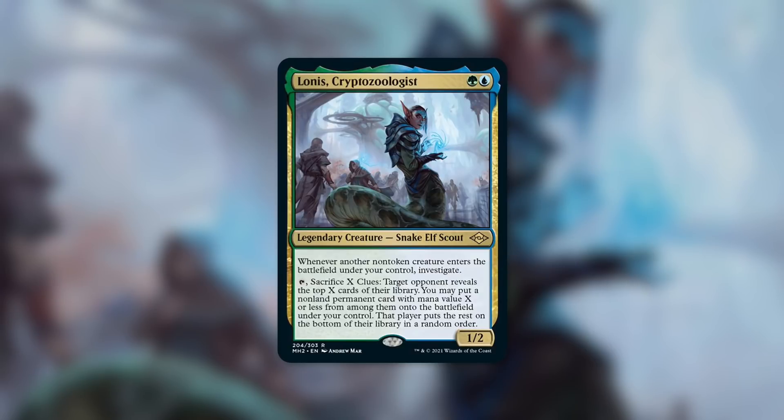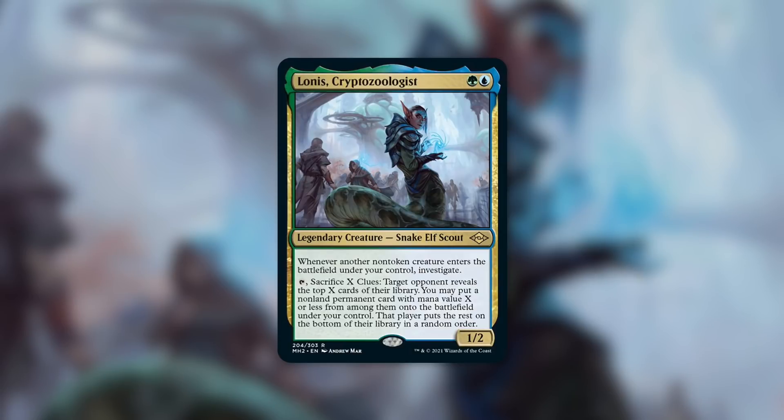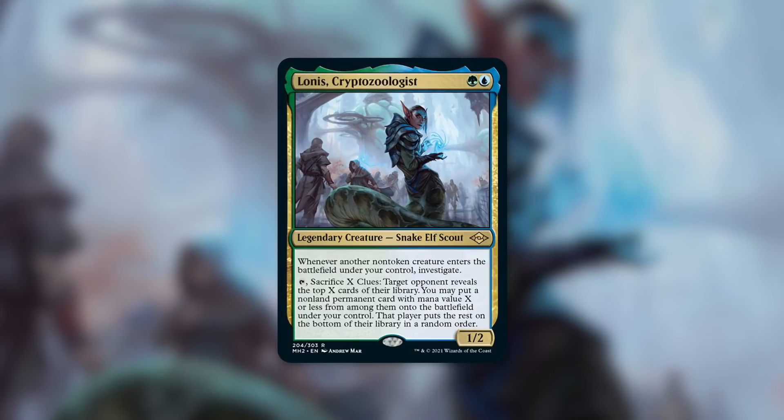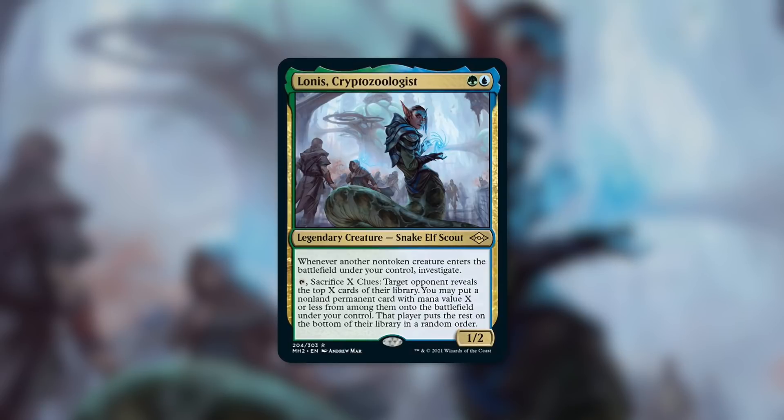Recently I was critical of Will-O-Dusk because it seemed like they just slapped on 'activate only as a sorcery,' which really hampers that commander. So I'm really glad they didn't do that here. Being able to activate this whenever you want has a lot of potential, and your opponents need to keep that in mind. If someone swings at you with an important creature and they think it's safe, it might not be. With this commander untapped you can tap, sacrifice some clues, and potentially get something bigger off the top of their library — or even activate this right before your turn and hit something unexpected.